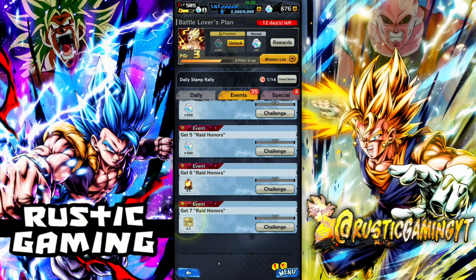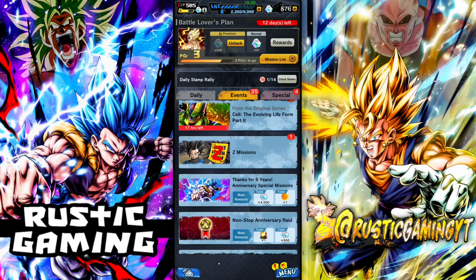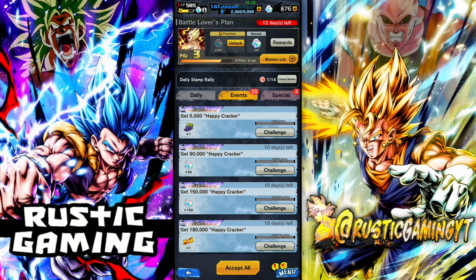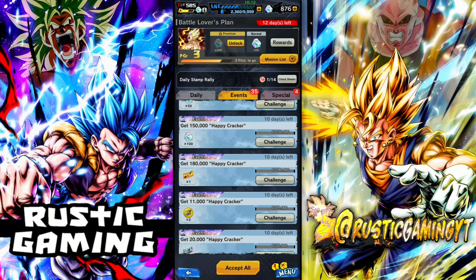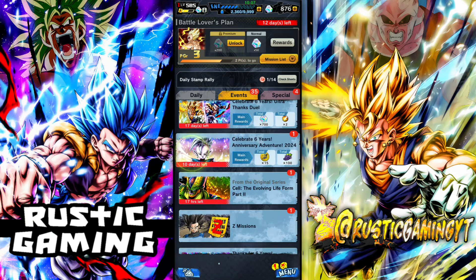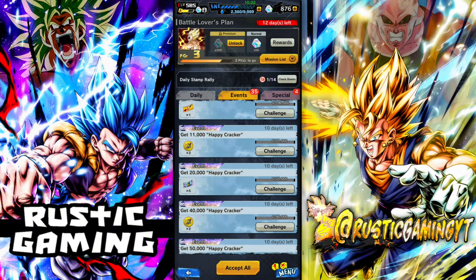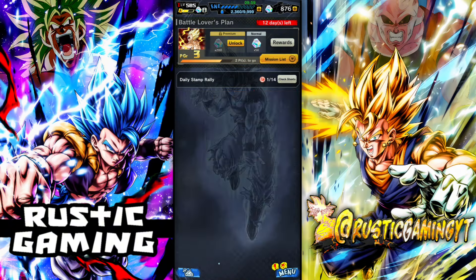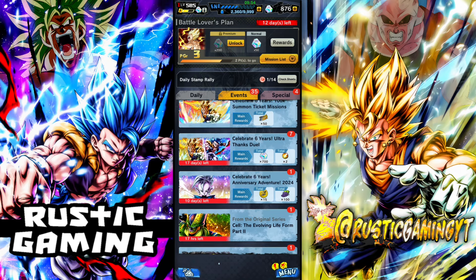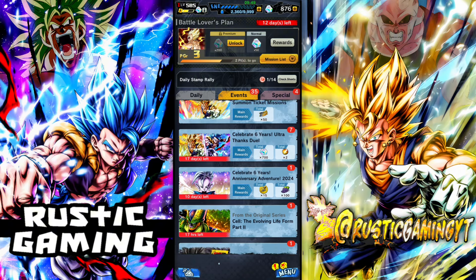It doesn't look like anything in the raids section, nothing there either. So I think those are the only ways. And obviously adventure as well — make sure you get your adventures done, you get CC as well. They've increased that a bit. As you can see, at 11,000 you get two medals, at 40,000 you get another two medals. So they sort of slowly trickle out — it's just working out the best way to find them and pick them up.